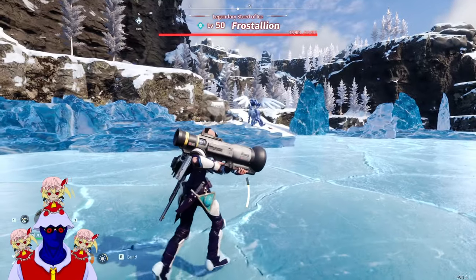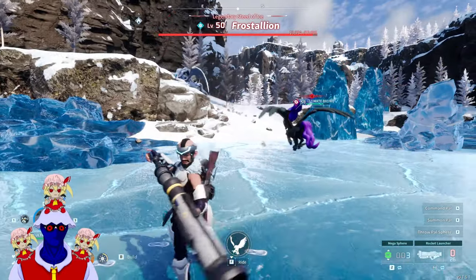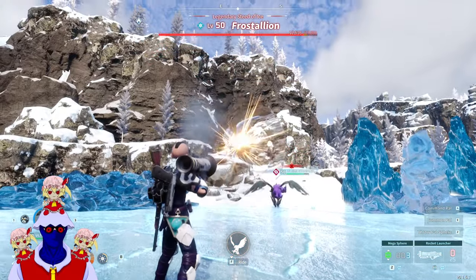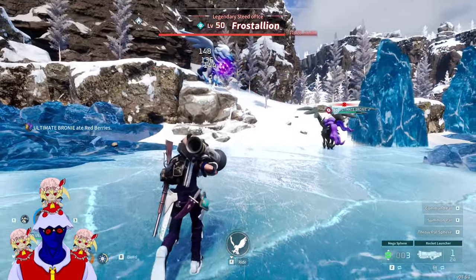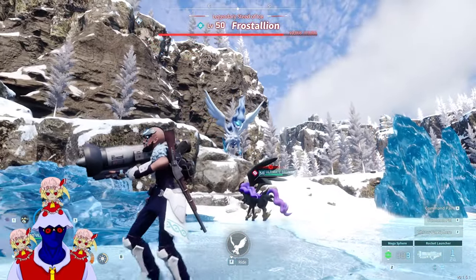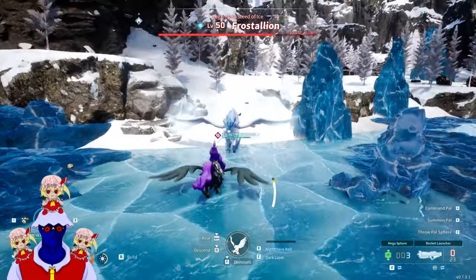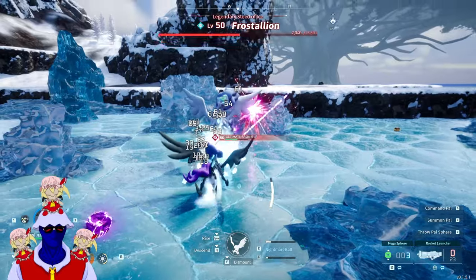Frostallion, come on, do your thing. Yeah, he's done for! Holy shit — dark wisp destroys Frostallion! This attack is kinda dangerous so try to avoid it — the ice spike thing. Get down from there. Come on, he's much more powerful like this. Holy shit — yeah, this is not even a competition.